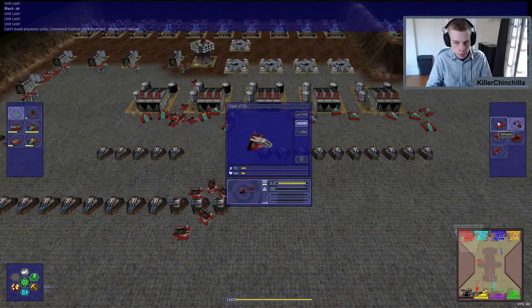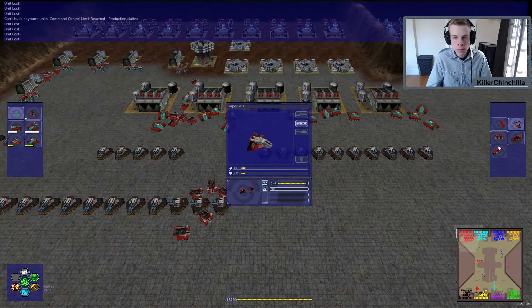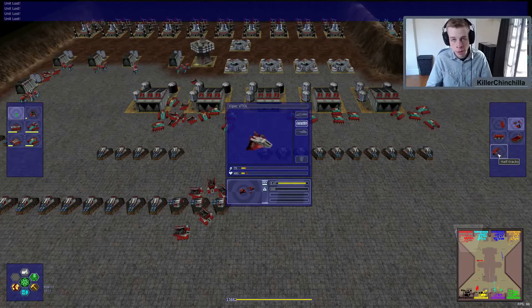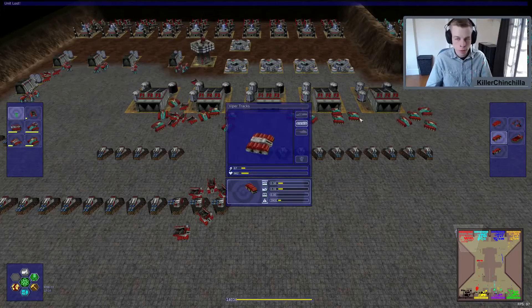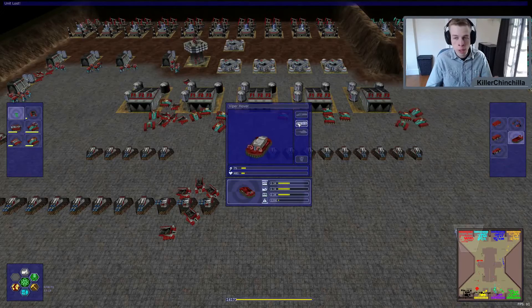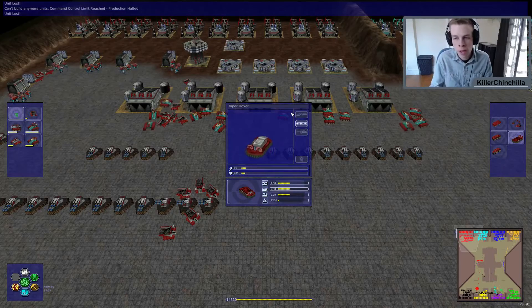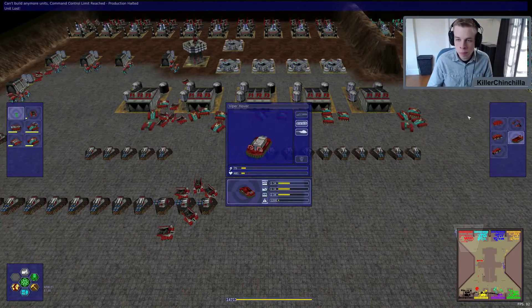Here are the trade-offs: wheels are the fastest on the ground and have the least hit points. Half tracks have more hit points but are a little bit slower — still pretty fast. Tracks have the most hit points but are the slowest. Hovers are very fast but weak. Generally when playing online we use half tracks and tracks, so stick with those.